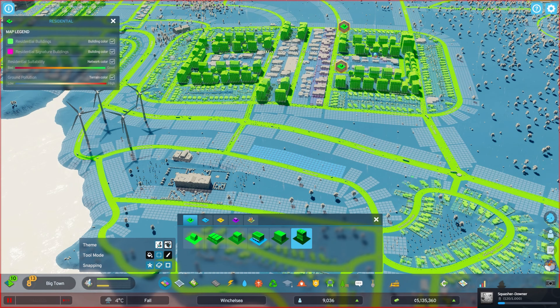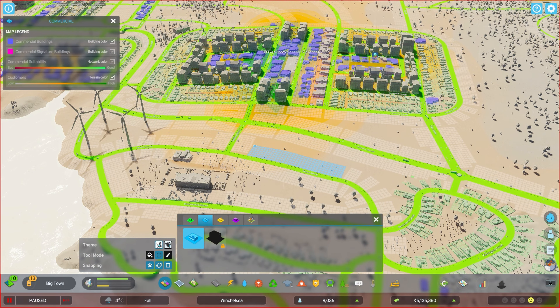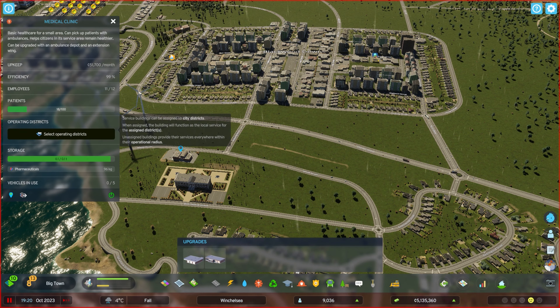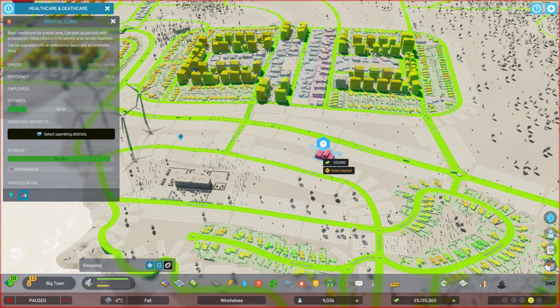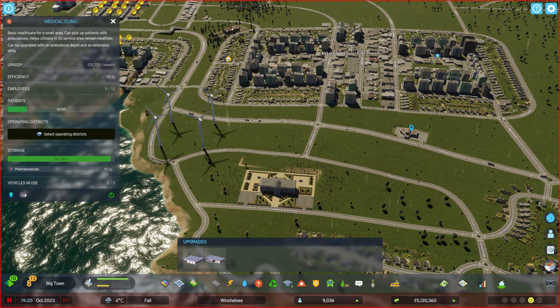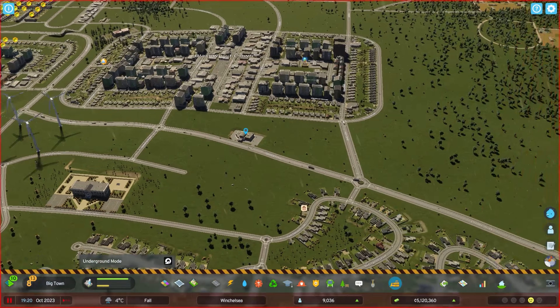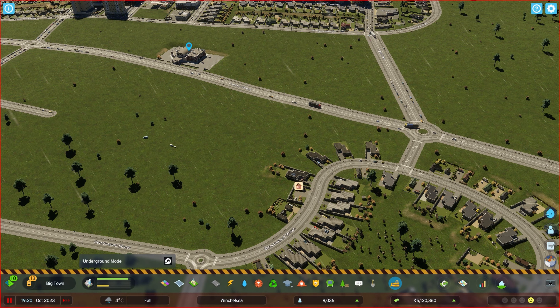They're all gone. And I need to de-zone the area just to make sure that we don't get any more appearance. The medical clinic here — I'm hoping I can move it. I might put it on the main road. I am actually going to put it on the main road for now. 15,000 to move it — that's fine, I'll take the hit for that. Then I'm going to remove these roads. And for some reason again it's still doing it — where it will remove a house that's nowhere near the road.